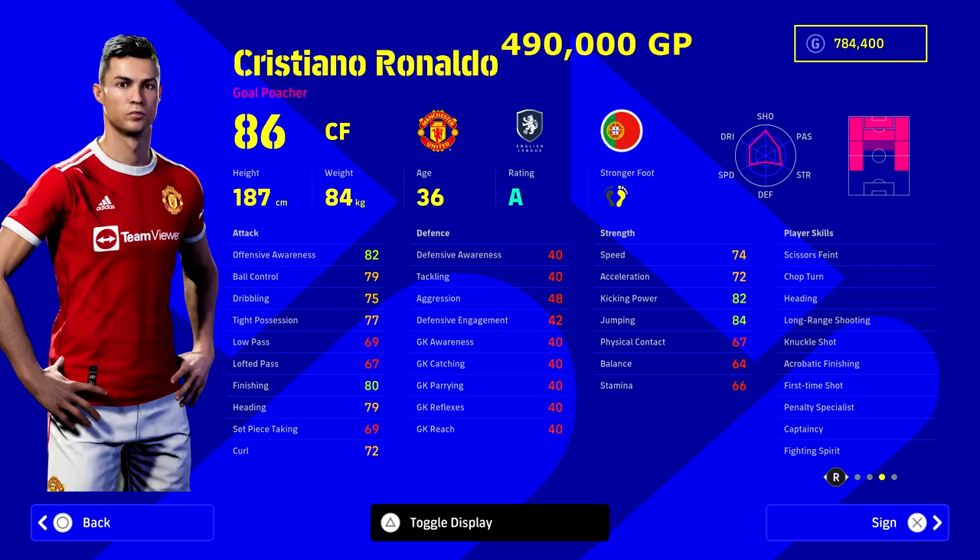Now we're into the big boys - all of these guys are 400,000 plus. Cristiano Ronaldo, 86 overall. Listen, don't let the stats fool you - as in real life, Cristiano Ronaldo is still banging in the goals and he will bang in the goals in Dream Team for you as well. He is like an upgraded version of who we just covered. You can boost his speed and acceleration up to 80 plus, his finishing up to 85, and you literally just don't need to touch anything else. Focus on his speed and finishing and he will be an elite striker in the game with all his player skills.